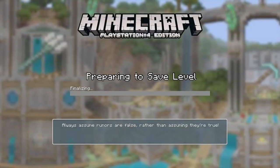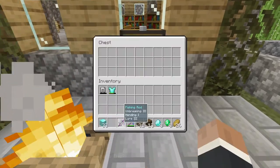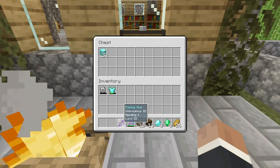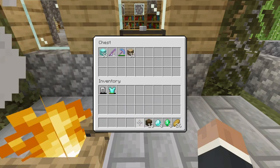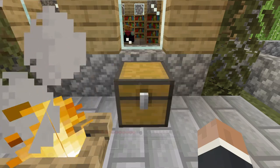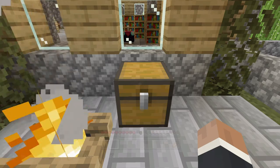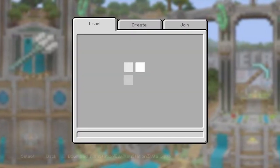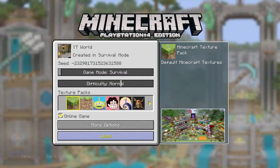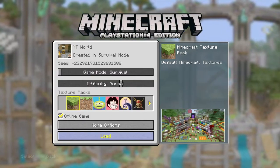Go into your chest and put anything you want to duplicate in it — I'll put those blocks, fishing rod, pickaxe, some wood, emeralds. Go out of the chest and then close your application. Once you're back in, just reload the save. This is on survival.